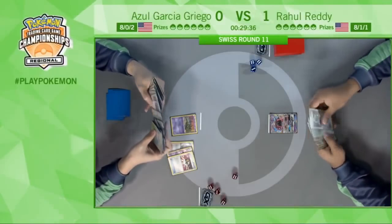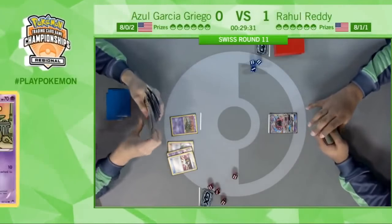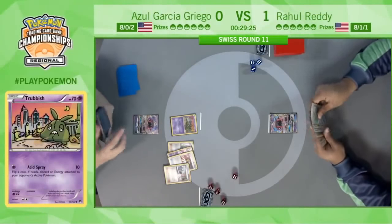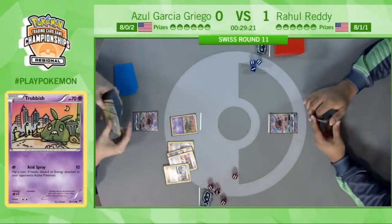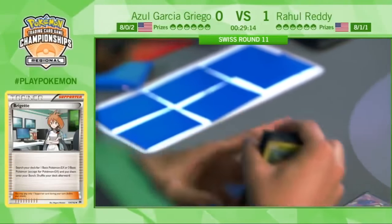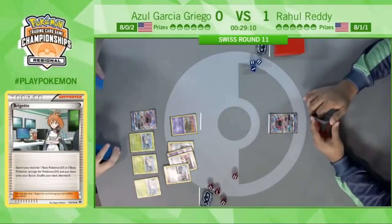He at least gets the Ultra Ball for the Tapu Lele for the Bridgette. Again, that's what you want to see, but unfortunately unless he has a Float Stone in hand he won't be able to get the Trubbish out of the active — you kind of want to bring up the Tapu Koko because it has free retreat. Absolutely not going to be the ideal turn for Azul unless he can move it; the Tapu Koko was prized too.